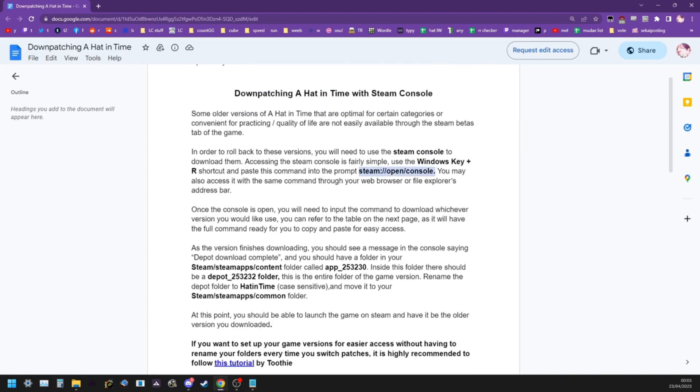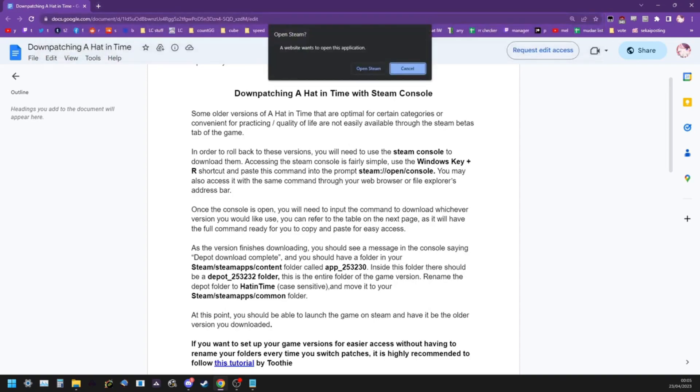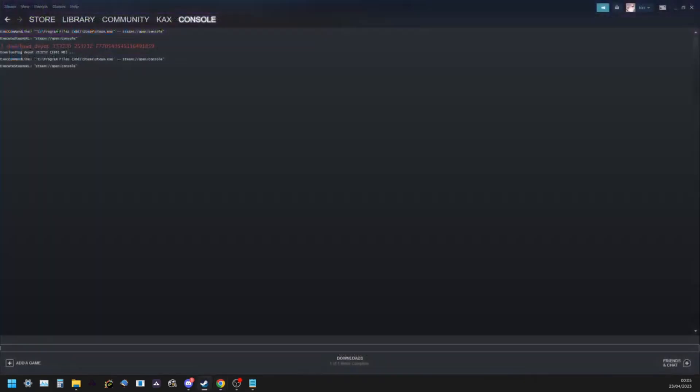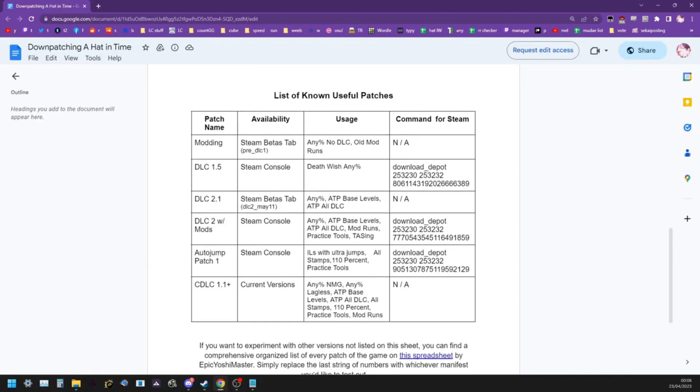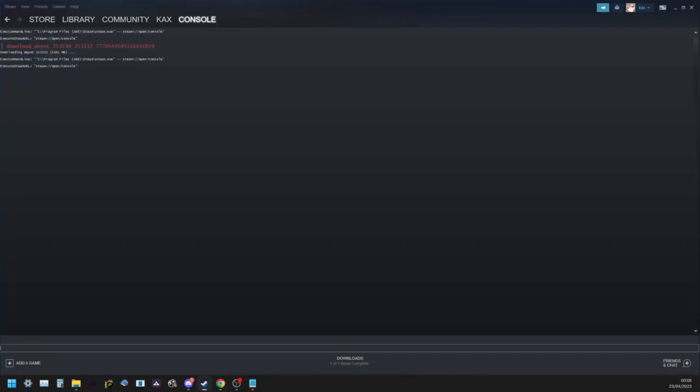To get started, you take this block of text — the link to this document will be in the description of the video. You copy that and paste it into your browser. Hit enter, and it's going to ask you to open Steam — click that. It will bring you into the Steam console. From there, take the command in the DLC 2 with mods section, copy that text, paste it into the console, and hit enter.